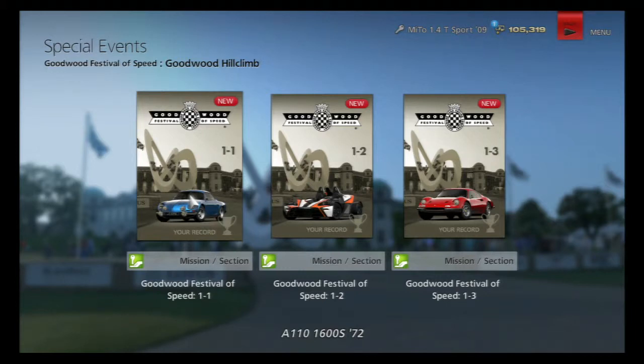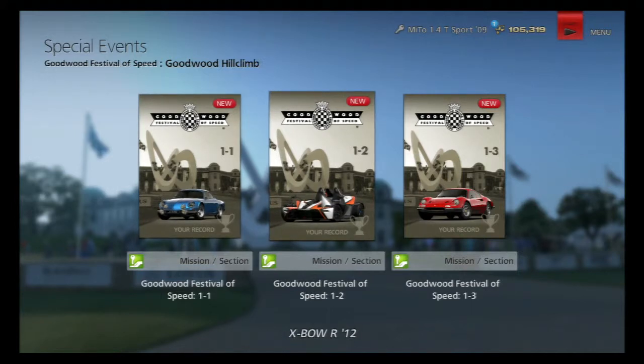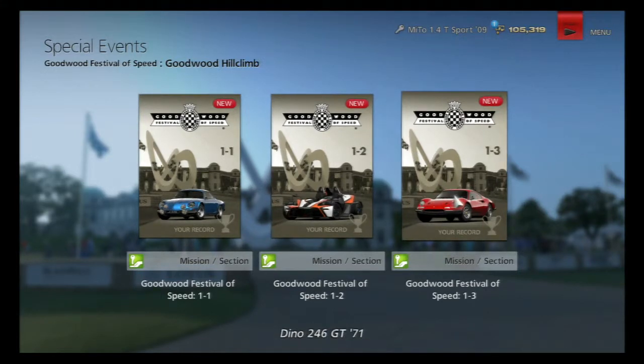I'm going to try and keep it somewhat short-ish, hopefully, unlike the last episode, which I think hit the half hour mark at the end of editing. If things start going absolutely miserably, I'll keep plugging away until I get at least one silver trophy for each of the three cars. Speaking of cars, we've got the Alpine A110, the Expo, and the Ferrari Dino 246 GT to go up the hill climb.